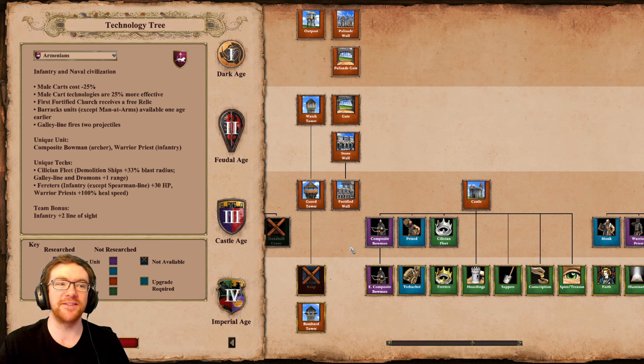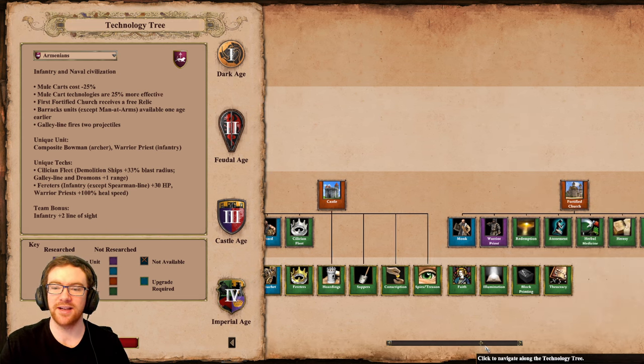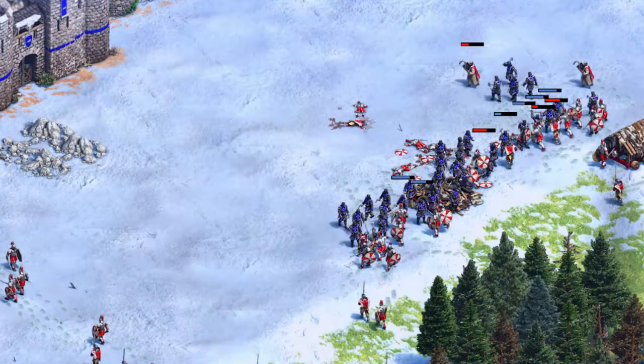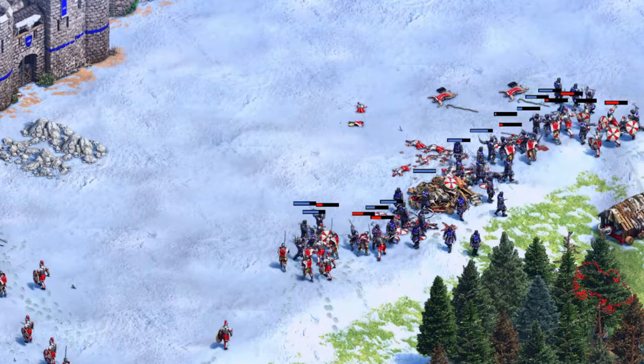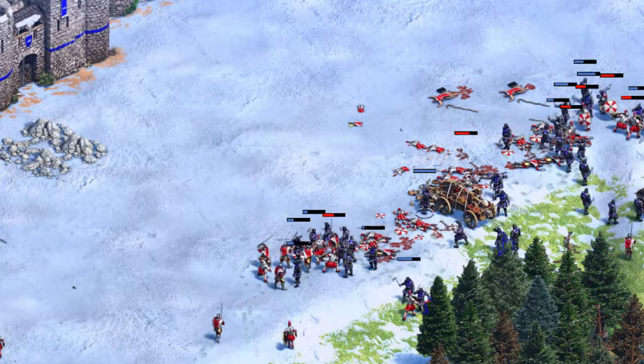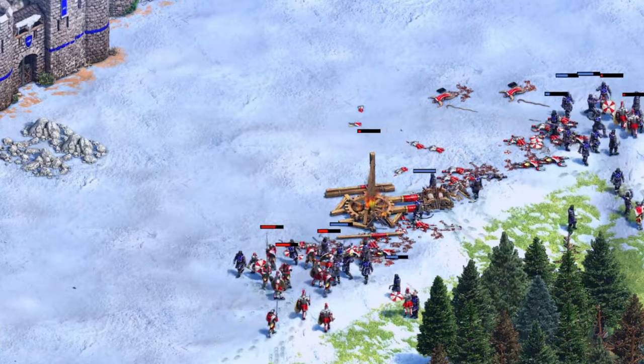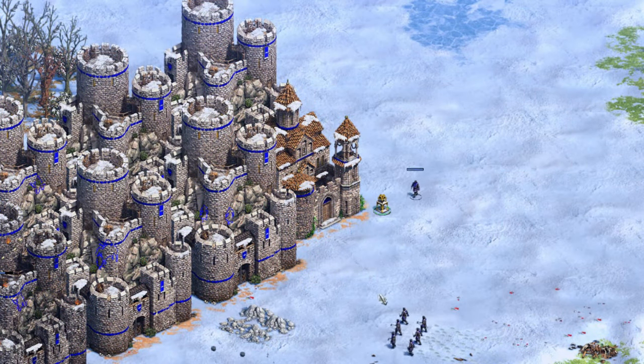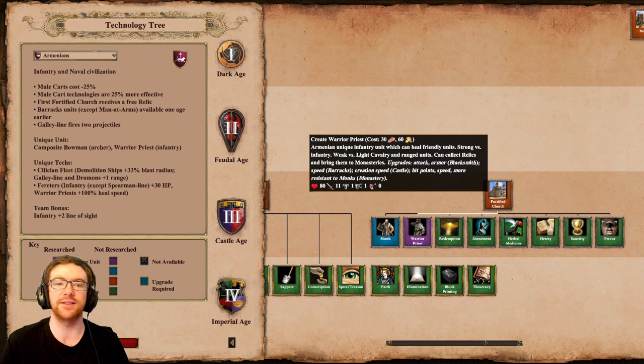It'll definitely be fun to try them out. The second and arguably even more interesting unique unit is the Warrior Priest. The Warrior Priest can heal friendly units and collect relics, but cannot do conversions. It has a relatively high base damage at 11, is quite expensive at 30 food and 60 gold, and is relatively tanky — in contrast to the Composite Bowman which is quite squishy. However, it is tanky against melee units. Warrior Priests also receive bonus damage from monk counters, mainly the Hussar.